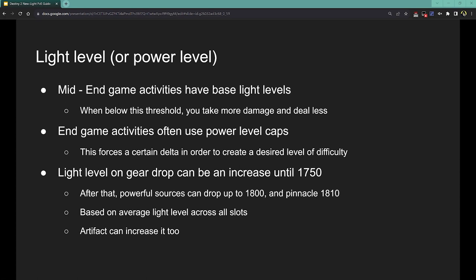As for how to increase your light level, any gear drop you get will be a chance for an increase until your average gear score hits 1750. After that, you need to do powerful and pinnacle activities that drop powerful and pinnacle gear to raise it higher. Powerful sources can drop up to 1800, pinnacle up to 1810. The game looks at the highest item level you have in each slot — your three weapons and five armor pieces — takes an average of that, and each powerful or pinnacle gear drop will be a couple points above that average. Your artifact can also increase it, but this just happens naturally by playing the game, so don't worry about it.